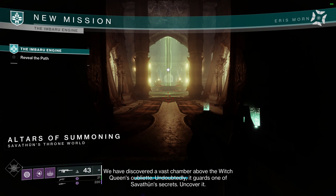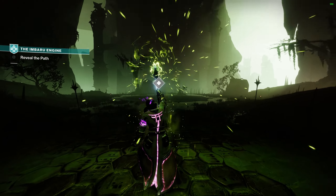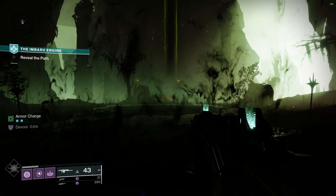Once you land, you're going to go into the portal that's going to take us up to the top of the Altar of Summons — or the lift, should I say. And then from there, there'll be another lift that's going to take you up into the Mbaru Engine.